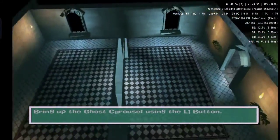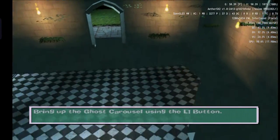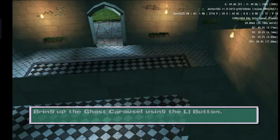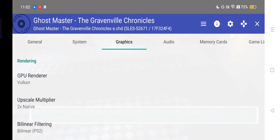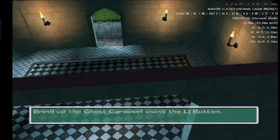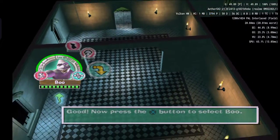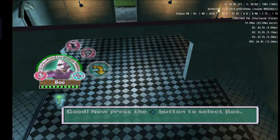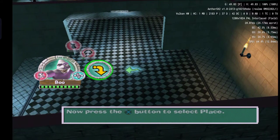It's time to introduce you to the ghost carousel. This is where you can gain access to your ghosts. Press the L1 button to bring up the ghost carousel. Good. Well done. Press the X button to select Boo. Now press the X button to select the place icon.